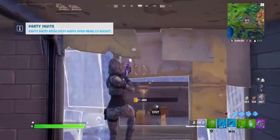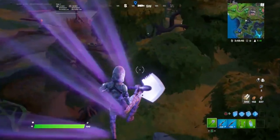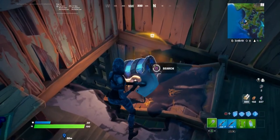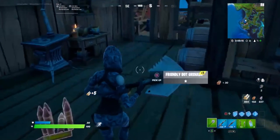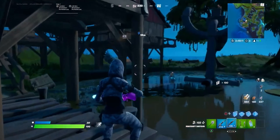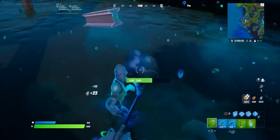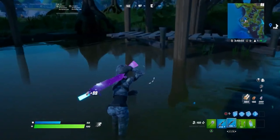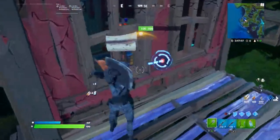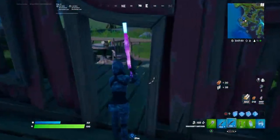Moving on to the backup spot for Doughburger — I'm going to mark it on the map. Like I mentioned at the beginning, if people do land Doughburger, I recommend landing here. There's lots of slurp barrels, a decent amount of ground loot, and it's very uncontested — I don't see any team landing here. There are about five chests here, and you're sorted on shield if you didn't find any at Doughburger.